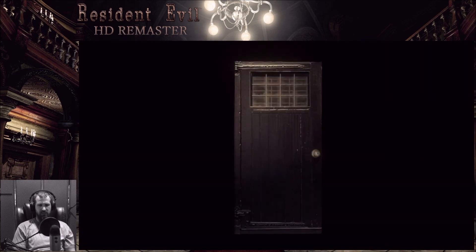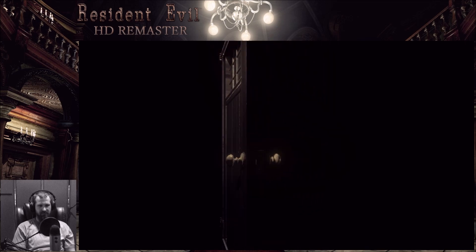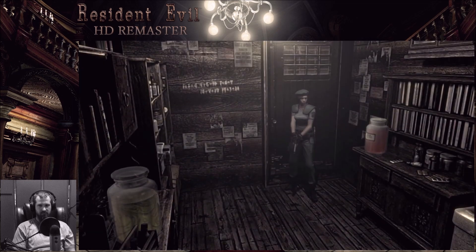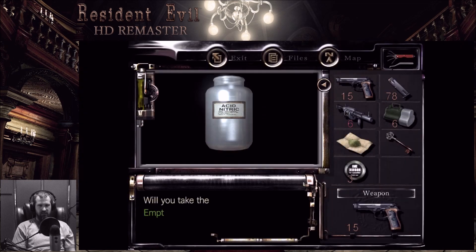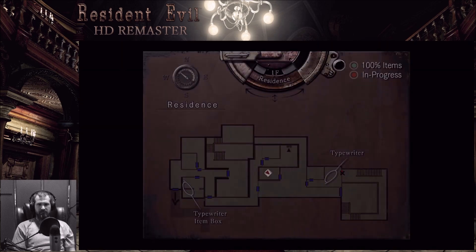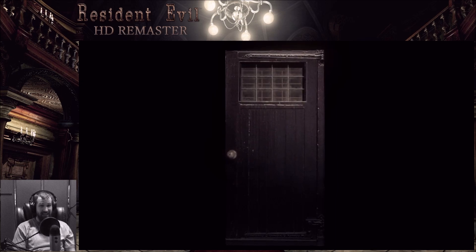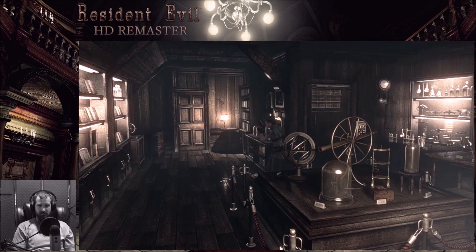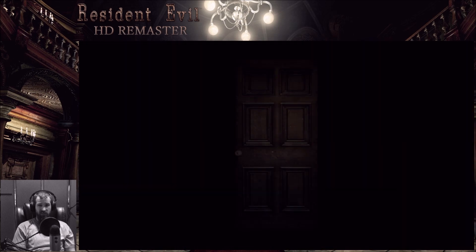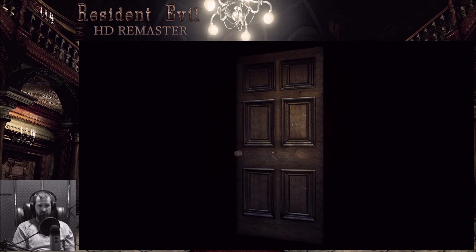Grab this just in case — I don't know why I would need it. Maybe there's an achievement for picking up everything. I haven't actually looked through what the achievements are. So we can go back to the mansion now, it seems, because we have the helmet key.